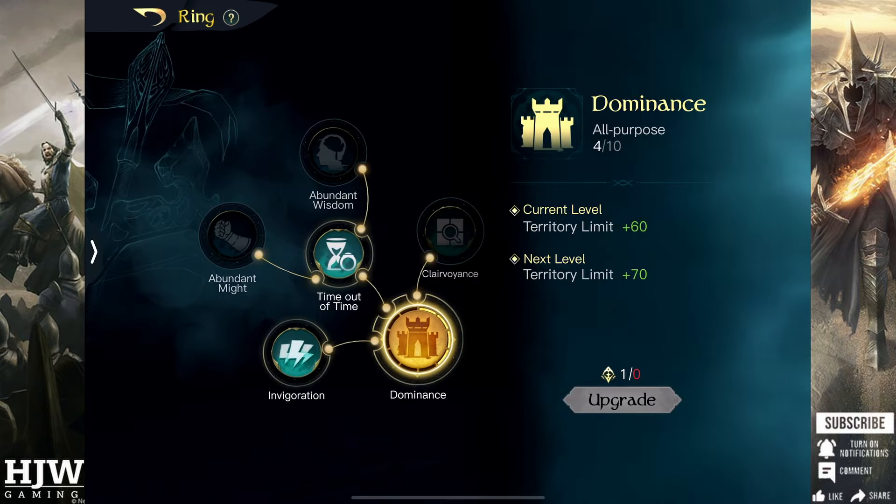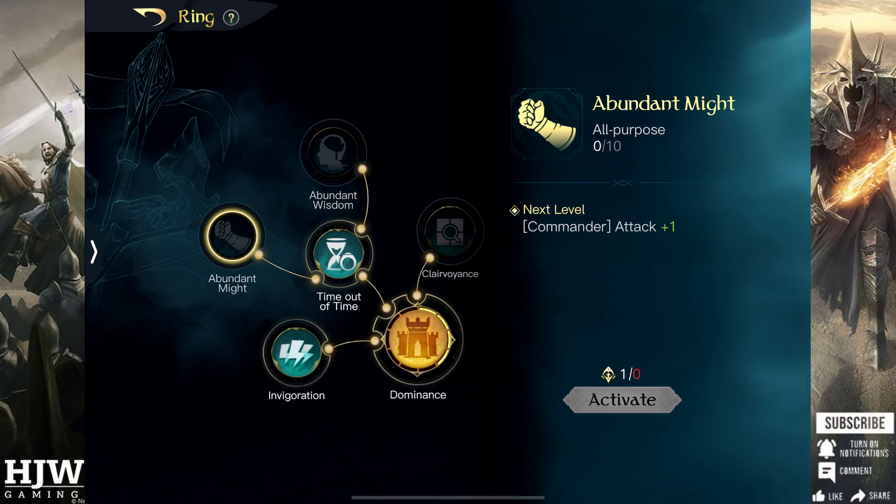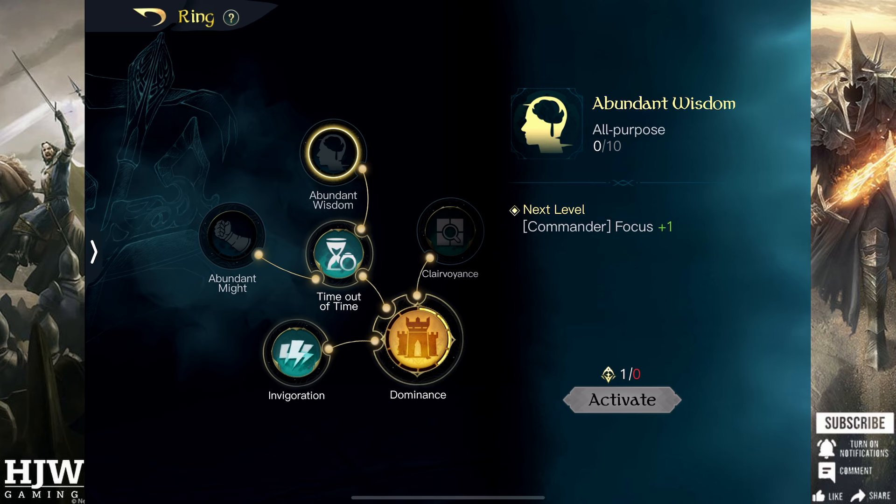From then on, once I have maximized Enormous Power — that being my priority — I would then place points into Dominance to keep it as high as possible, and then any spare points would go into Abundant Might and Abundant Wisdom.